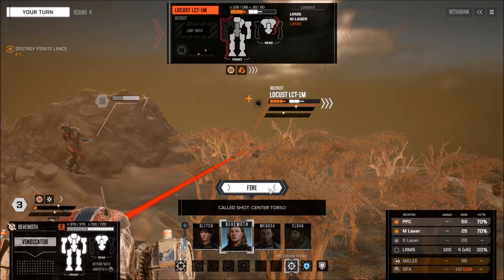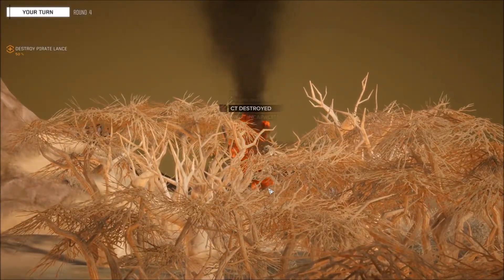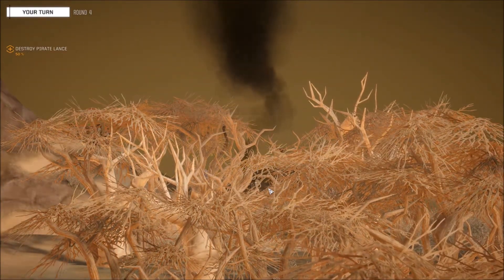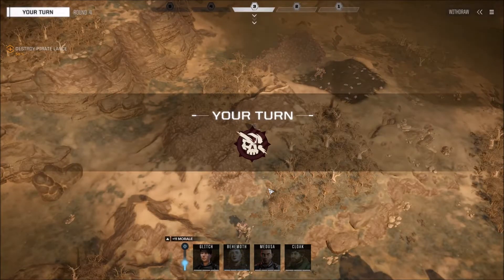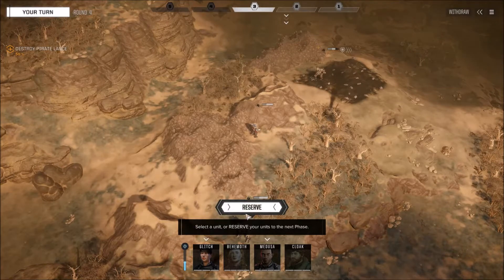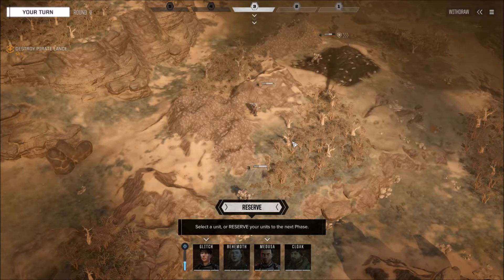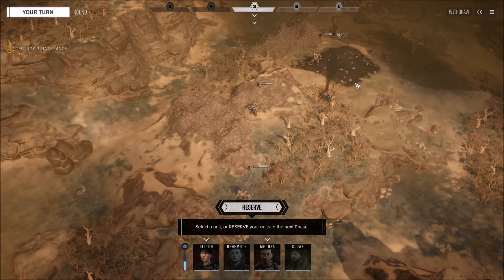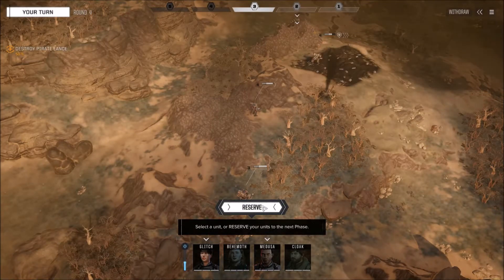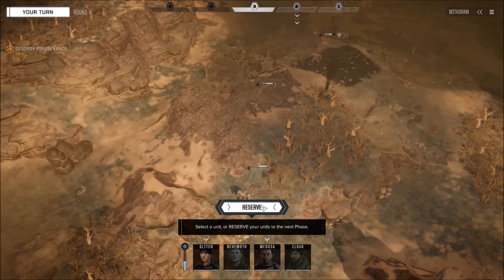Center torso hit from the particle cannon — he's roasted! The Locust is destroyed. Now about the Reserve button: if there are no enemies in sight, you can put your guy in reserve, moving them to the next initiative slot. This lets the enemy move first, then your guy gets to act again — a way to hold off and let the enemy come to you.